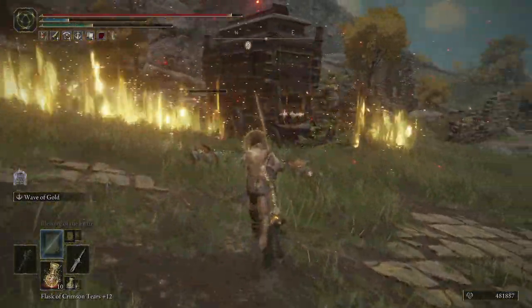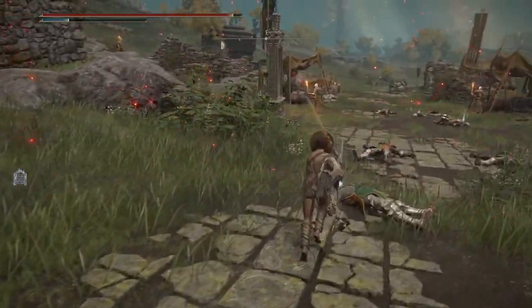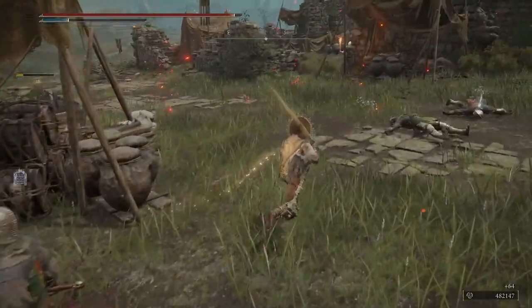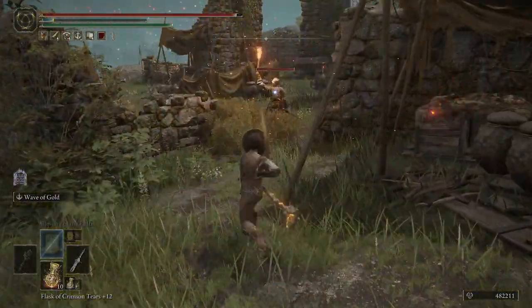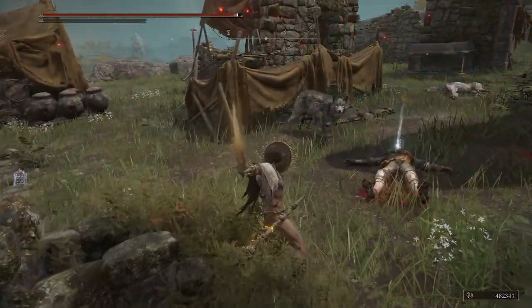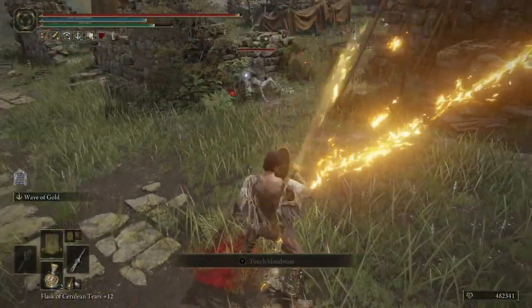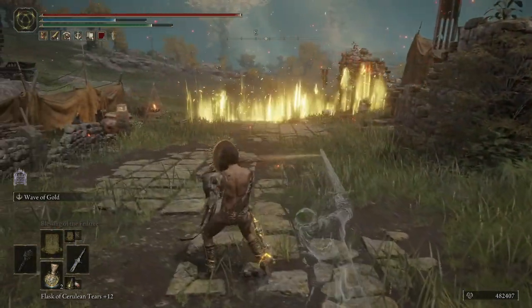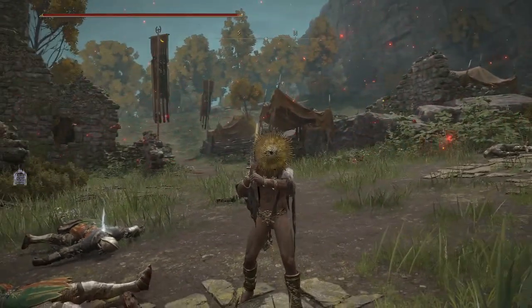Look how heavy this sword is — he's done! Oh I like the sword, oh my goodness that is so crazy. This is my new favorite weapon. I'm having so much fun — that was like a He-Man swing right there. Wave of Gold, baby! It comes out fast too. I was wondering how far it goes — it goes far. Oh my goodness, this is what I call an end-game weapon right here.